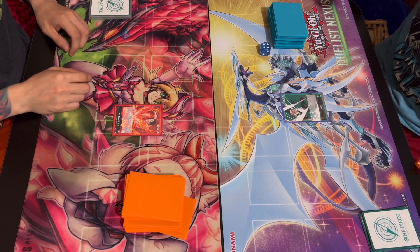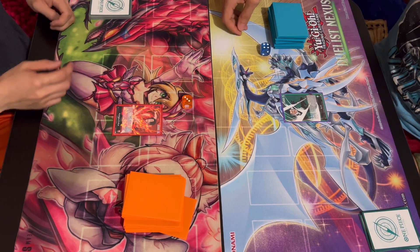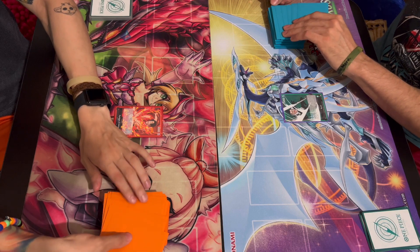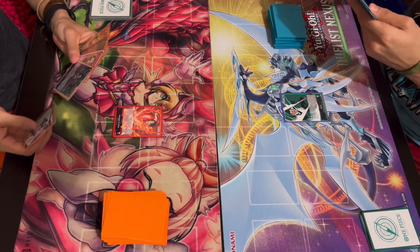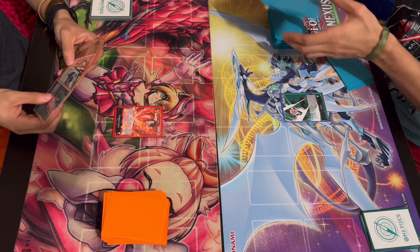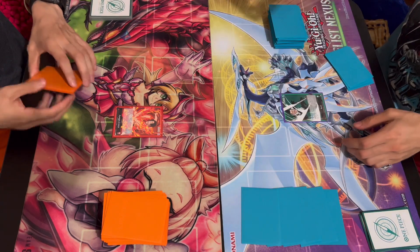Four. Off the table — that means minus one. Three. Two. Not three. I will choose to go second, because this deck has a searching Nami. That's like... cost two? Searching Nami's. I will hold.